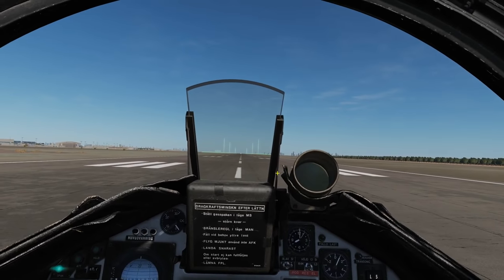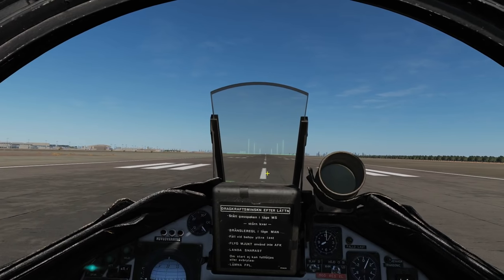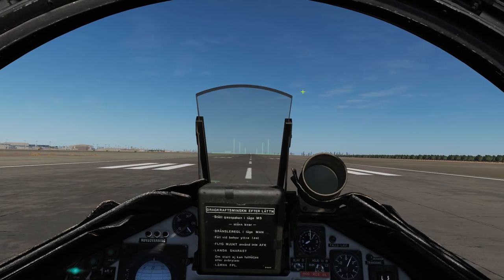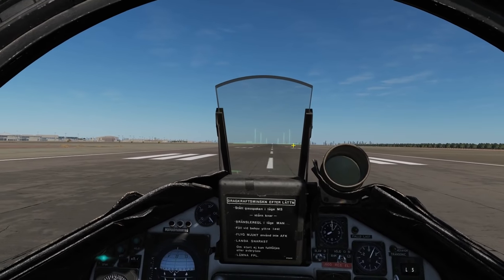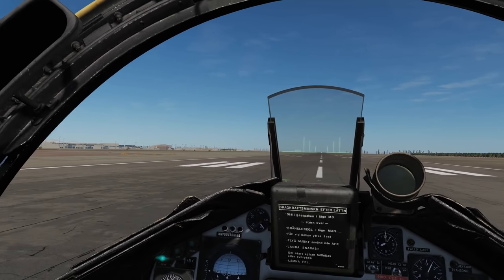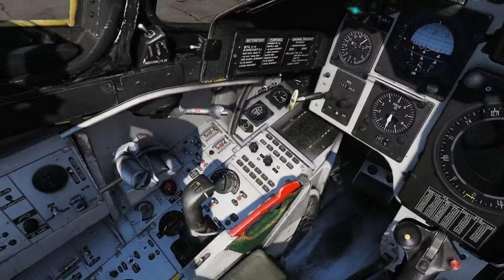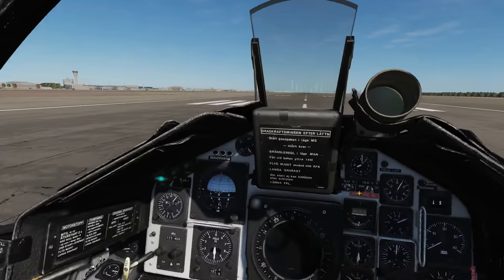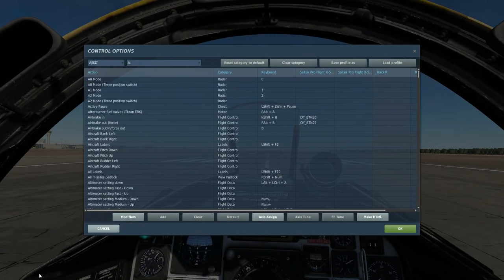It's a good point to note that this is essentially a ground mapping radar. It can also be used in air-to-air for locking up hostile aircraft, which I've covered in a separate video on Vigan air-to-air missile fighting. Today we're just looking at air-to-ground usage, scanning for ground targets. Now, you can't really press those cockpit buttons with your mouse and get anywhere, so let's look at the different keyboard commands.